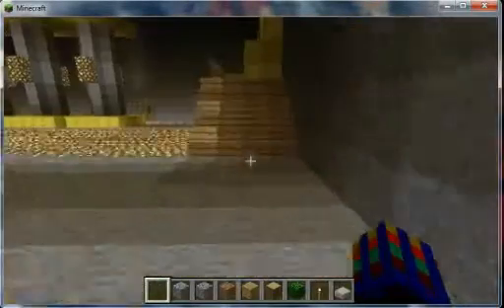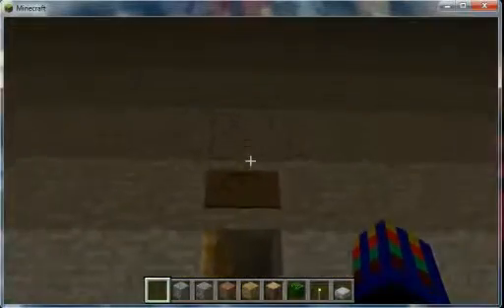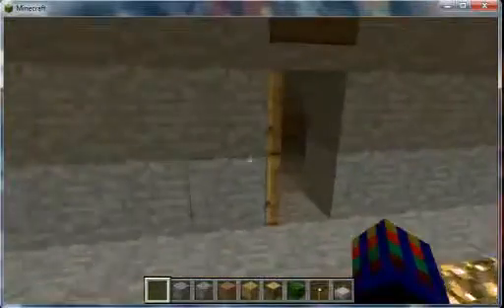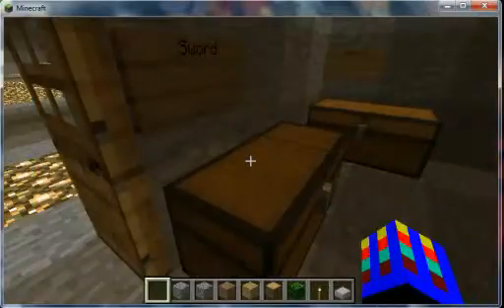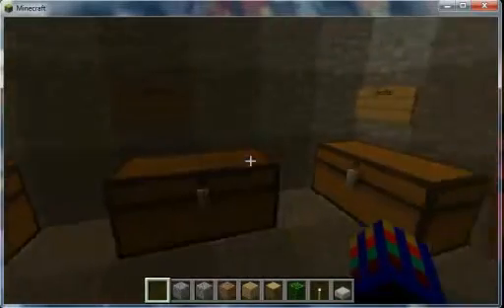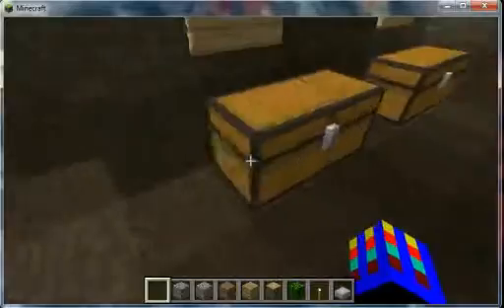Not going upstairs yet. I'll show more on the first floor. So this is the armory — all those are also bedrooms and there's more over there. Basically it's just swords. We have all your boots, your legs, your chest, and your head — all that good stuff, all diamond.